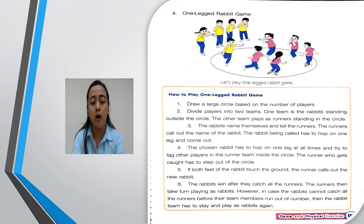The rabbit being called has to hop on one leg and come out. Fourth, the chosen rabbit hops on one leg at all times and tries to tag runners inside the circle. Any runner who gets caught has to step out. If both feet of the rabbit touch the ground, the runners call out a new rabbit. Lastly, the rabbits win after catching all the runners. If the rabbits cannot catch all the runners before their team runs out of members, the rabbit team stays and plays as rabbits again.